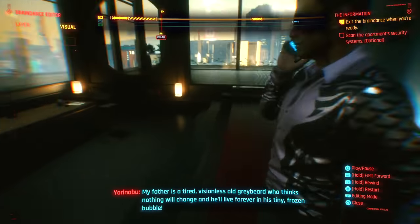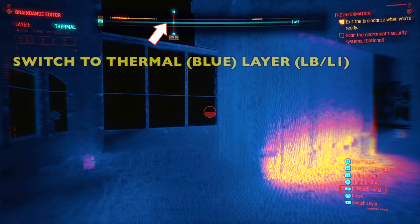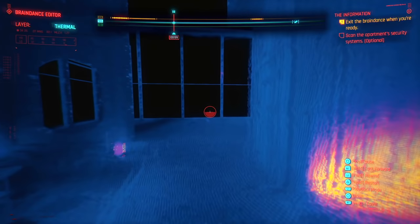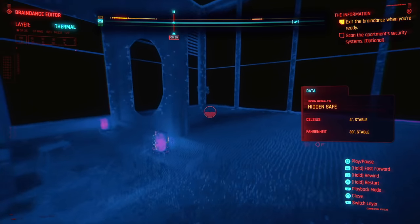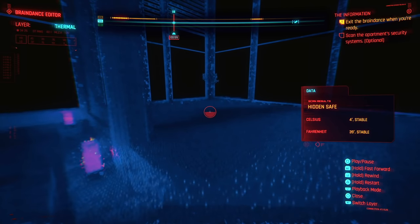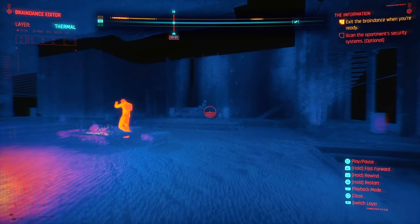Before we begin, let's make sure we're all on the same page. If you're looking for the relic, it is tucked behind this pillar. You have to make sure you're using the thermal layer, so hit the left bumper to cycle through to the blue layer. It is right back here. Now let's go ahead and get the security system.